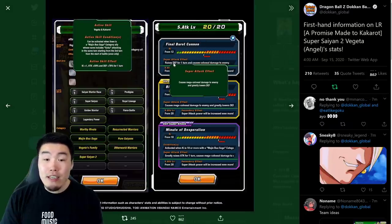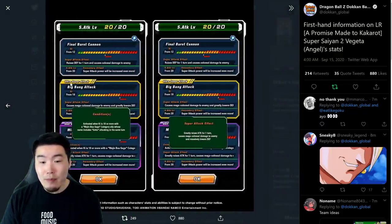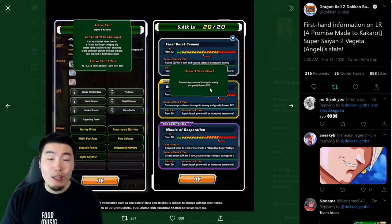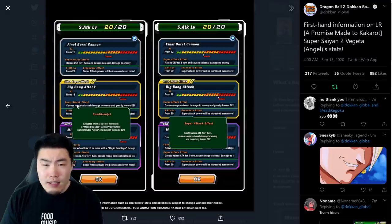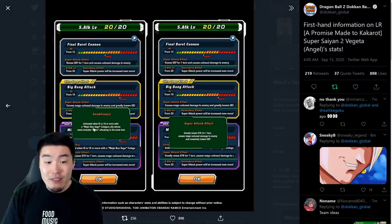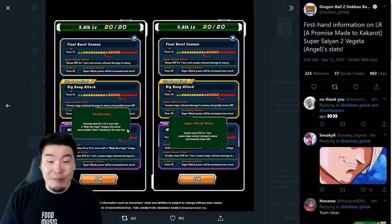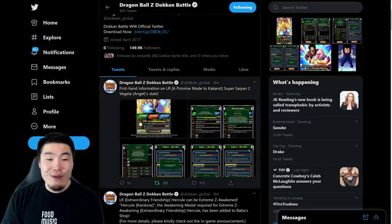For his super attacks, the 12Ki super raises defense for one turn and causes colossal damage. Unfortunately it can't be stacked infinitely, but he's going to be getting so much defense from his passive that it doesn't really matter that much. And for his 18Ki super, he's got the normal one which is Big Bang Attack, which causes mega colossal damage. He also has a unit super attack or partner super attack, which can be activated when he is at 18Ki or more with a Majin Buu Saga category ally whose name includes Goku attacking in the same turn. The effect is that it greatly raises attack for one turn, causes mega colossal damage, and massively lowers defense.